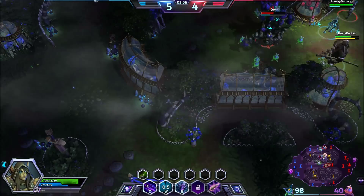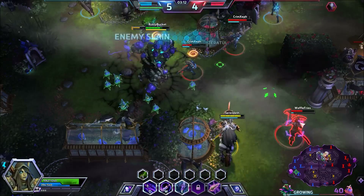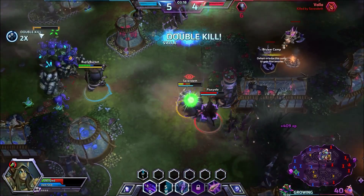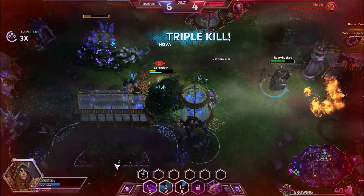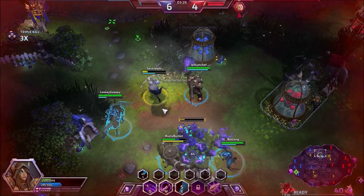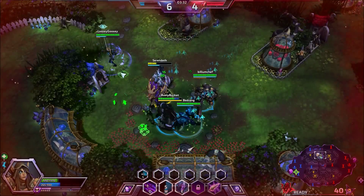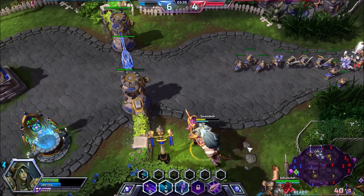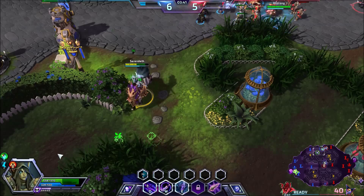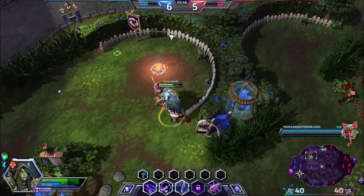Siege Giants are the easiest of the Merc Camps. You can take most Merc Camps pretty easily. Anything like the Knights is a little tougher, only because of the way the Knights are. But Siege Camps you can actually take very easily. I was going to try and get over here and get this, and they teleported away.